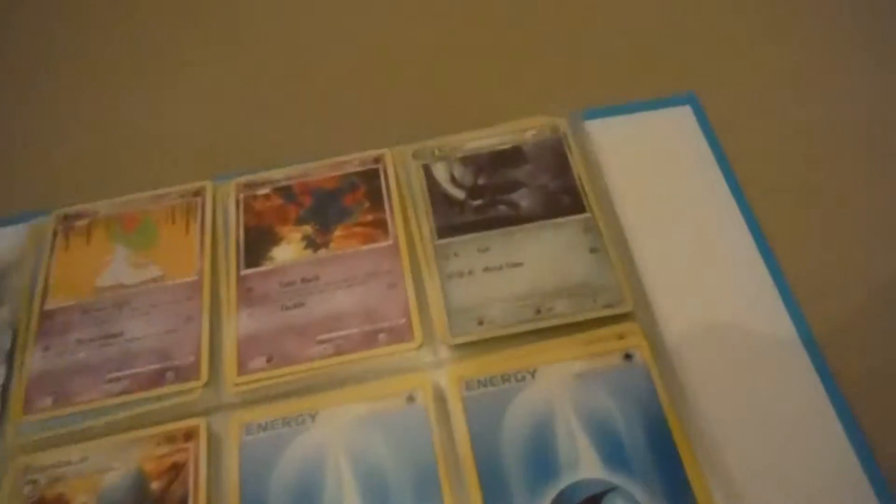I'll show you the ones I haven't shown you before: a Vespiquen, Gloom, Skiddo — I love these names. A Volcarona. I've shown you pretty much all of these already so I don't want to show you ones I've already shown.